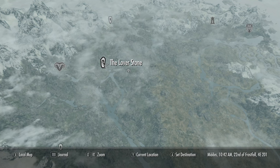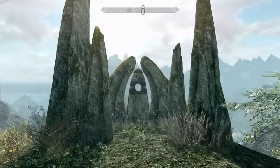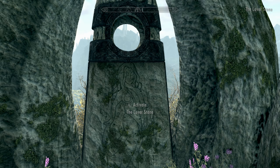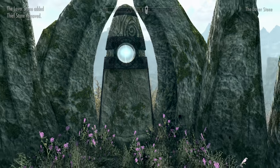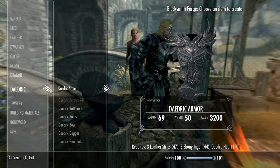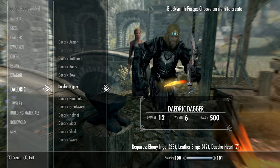Now we're headed to the Lover's Stone, because with the Warrior Stone or any other stone combined with this stone, it ends up being a 35% increase in experience gain — that's 15% to all skills. So it makes the rest of all skills so much easier to level. Now we're going to be creating the best warrior suit — it's going to be a Daedric set, of course.